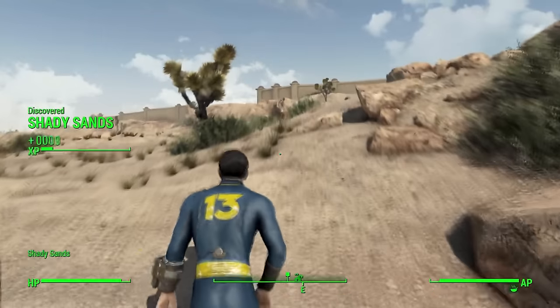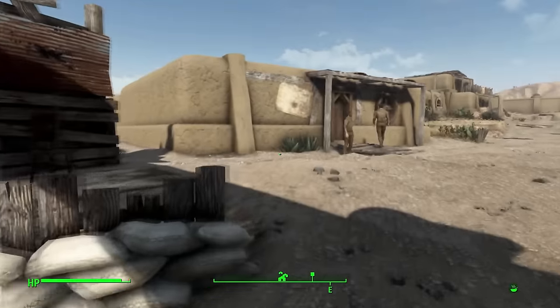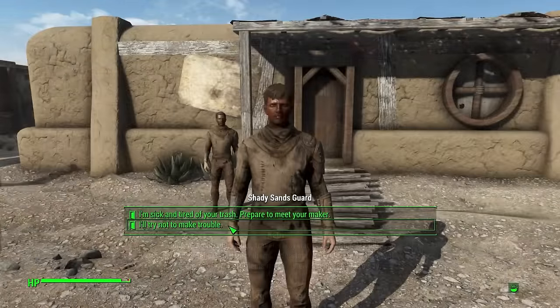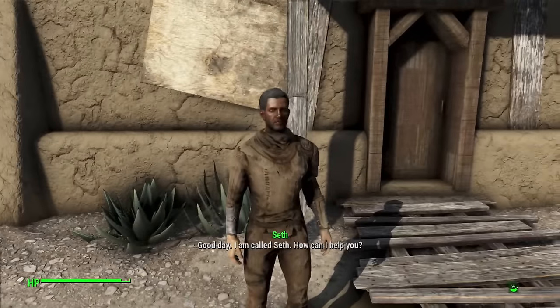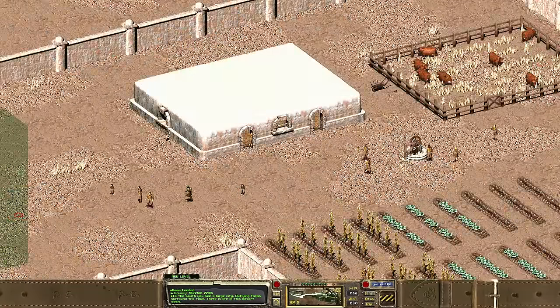Finally, I made my way to Shady Sands, and I was pleasantly surprised to see their new rendition of this space. Much like the area outside of Vault 13, this was recognizable but clearly very different from the original. The adobe buildings looked great, and it stayed true to the original as it felt like two distinct sections — I could clearly tell there was the monument entry area, and then the deeper section of Shady Sands with farms and Brahmin, just like the original.